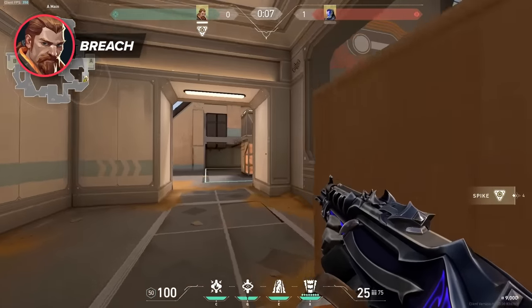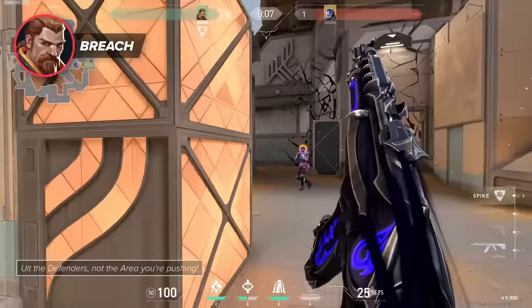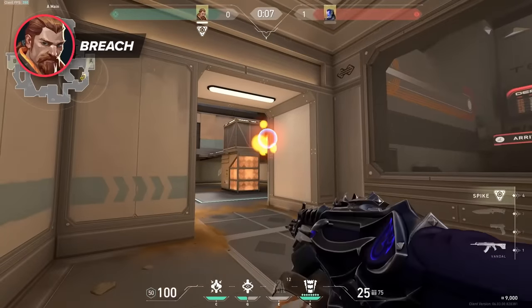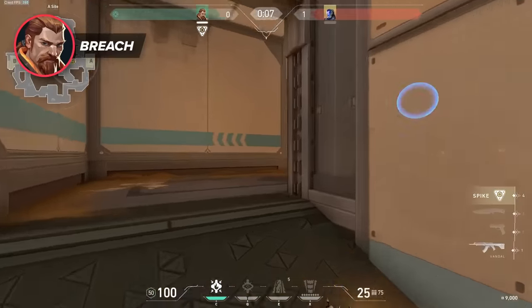So instead, try using his ultimate on those players playing off-site — the ones closer under Drop, Sands, or CT. That way you can catch the players trying to prevent you from getting onto the site that aren't on-site themselves, mostly since the site itself is relatively easy to clear. Focus on using your ultimate in the area where you think the greatest threat is presented, rather than necessarily just the area you're pushing.